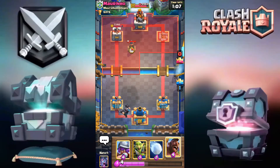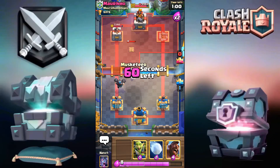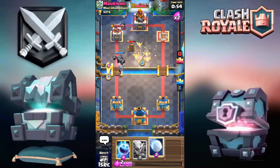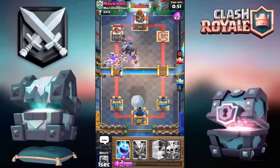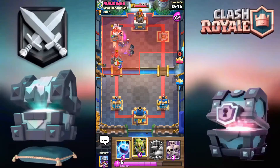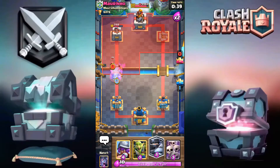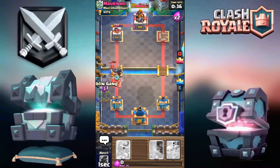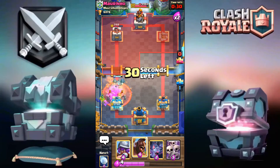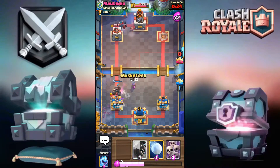I want to fight for the win — I want to show you guys how good this deck is, but apparently he's just not letting me do it. I'm going to Snowball this, then Ice Spirit, then Mega Knight and Goblin Gang — because he cannot Zap and kill everything. Going for Bats in an attempt to get him to Zap, but I don't think he will.